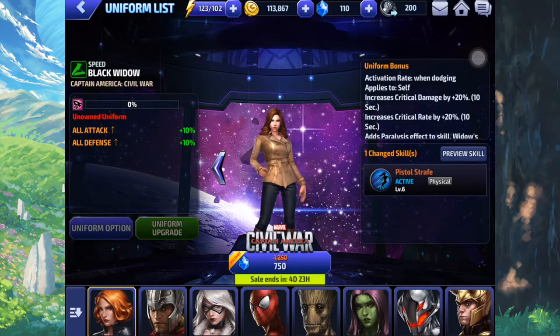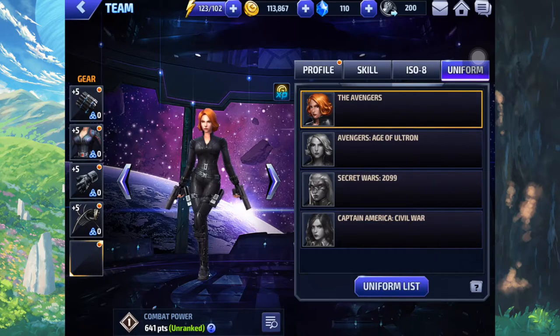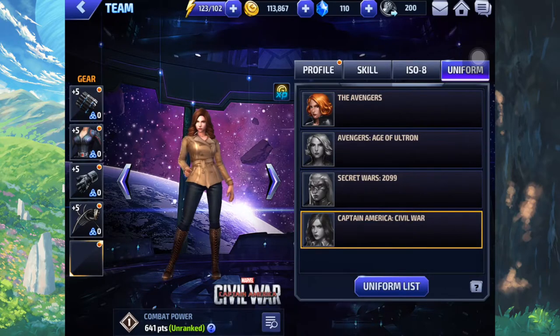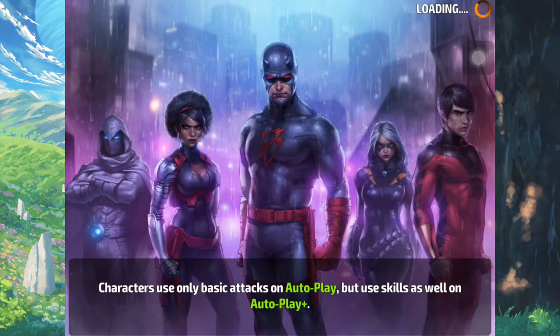Also, just a quick mention — all uniforms are on sale right now, so if you want to grab some uniforms, now might be the best time. Alright, so given that, let's actually check her skill rotation with the Civil War uniform.